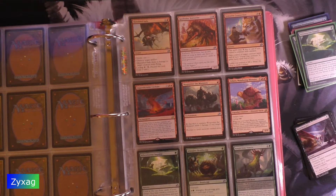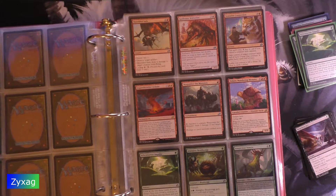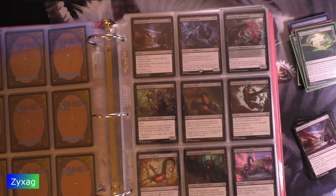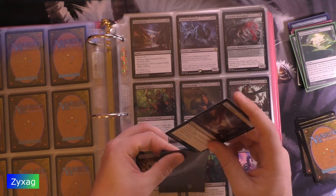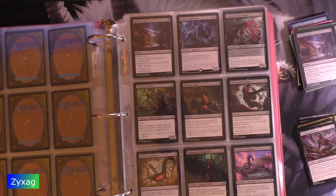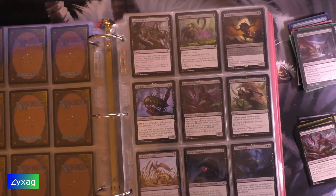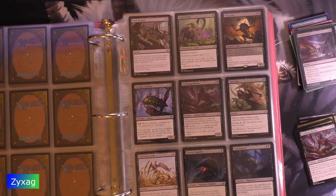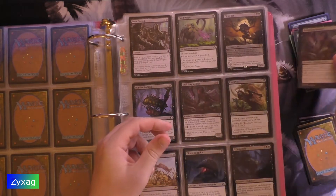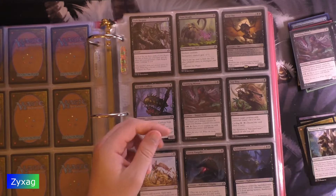Heartless Act — this is an uncommon, the first uncommon of this pack. I have every black card, so I don't need to check this. In fact, I'm only missing one uncommon card and I already know which card it is. It is not Duskfang Mentor. Nor Hornbash Mentor.